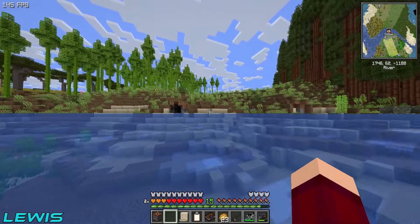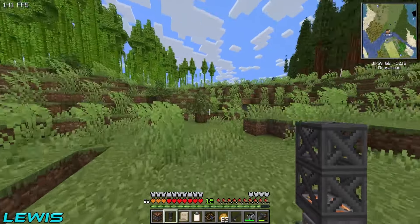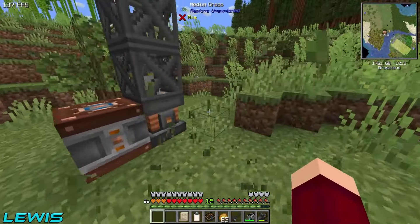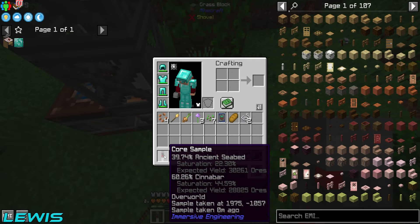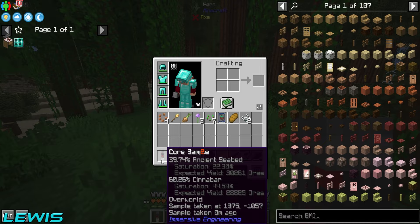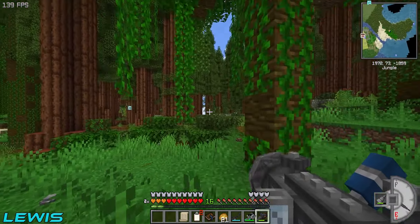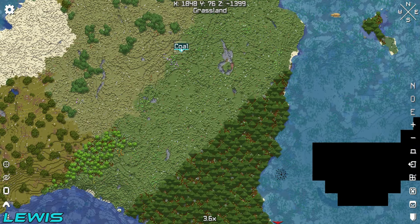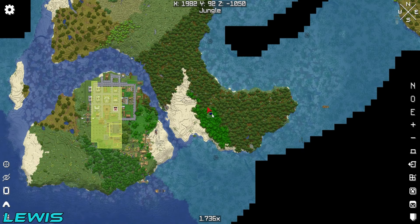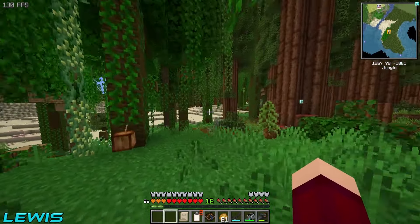We're just going to keep expanding — pretty much the whole Minecraft world. So, first reading — let's just slap it down here. Come on, this needs to be something good. We probably want redstone or coal for this. I've managed to find a cinnabar reserve over here which contains redstone — it's 60% with 44.59 saturation, expected to yield 28,825. That's not as good as the iron one we had, but I think it'll do. The best one I found was a coal one in the center of the other island.